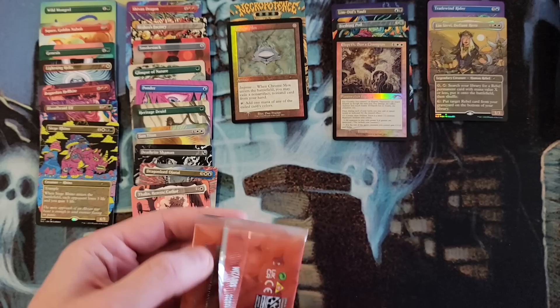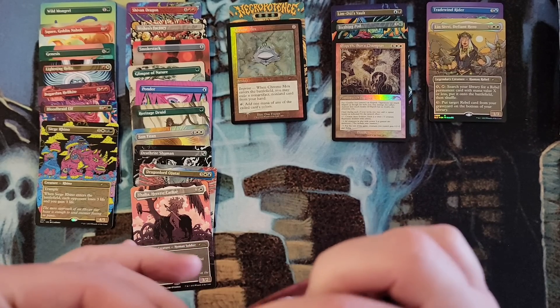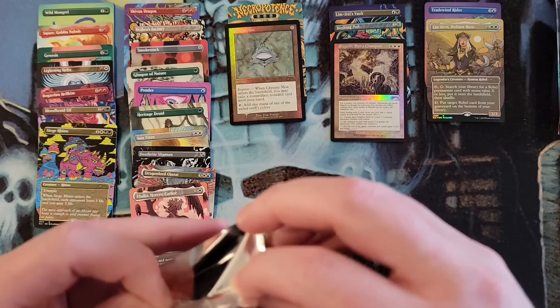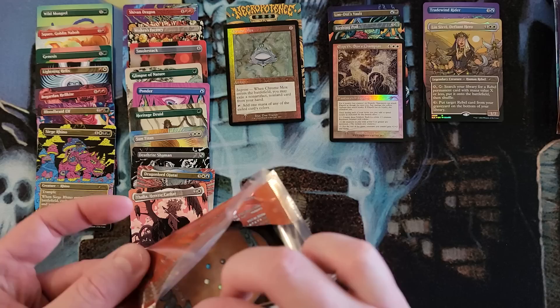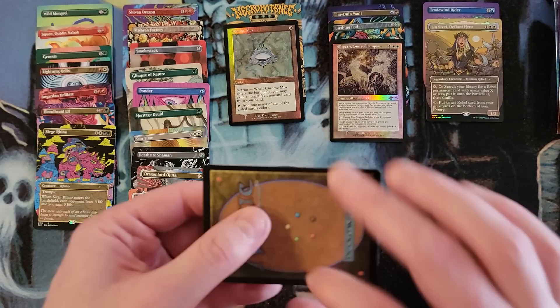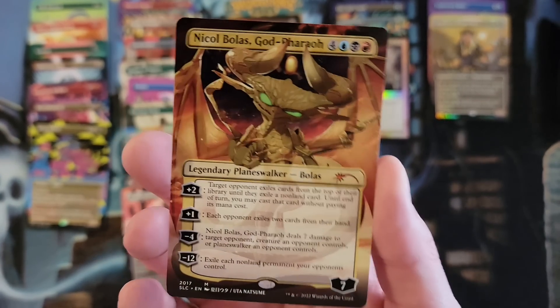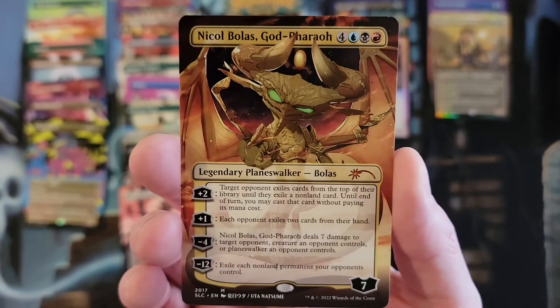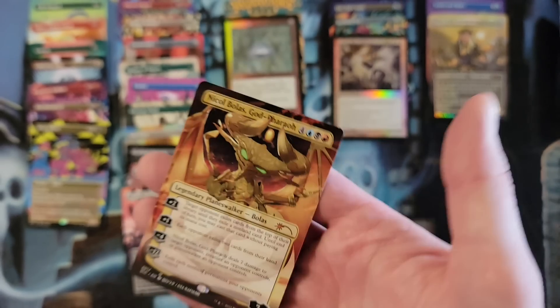2017 — again I don't remember. Wizards comes out with too many products now. It was Amonkhet. We got Nicol Bolas — in the non-foil, in the chibi version. I had gotten the foil last time.